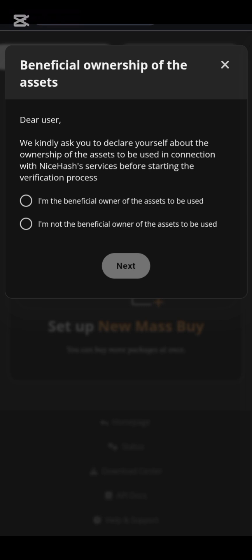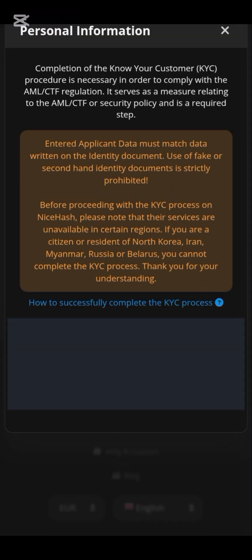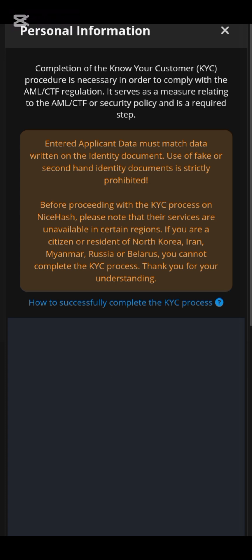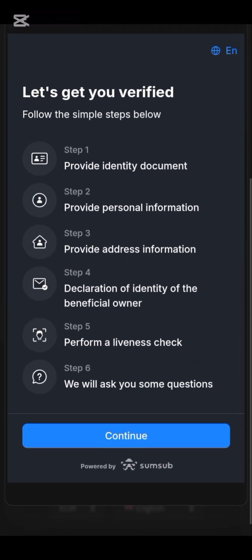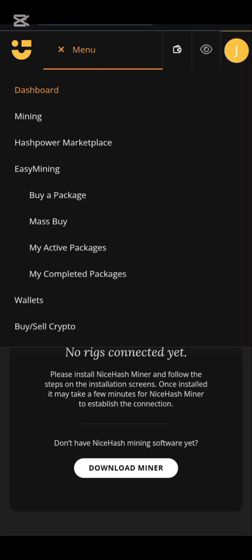Click on proceed. Depending on the options, click on your country and click Next. You have to complete your KYC — enter applicant data as written on your documents. Don't use a fake identity; make sure you use your own identity because this is a legit platform. Step one involves providing proper personal information and documents.